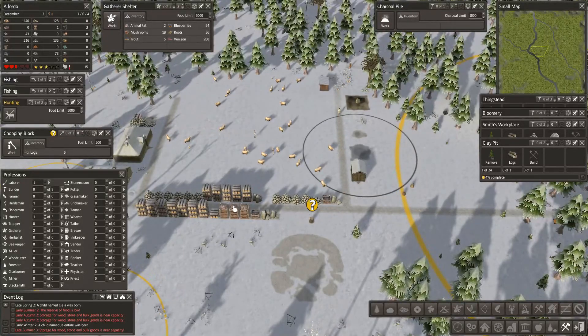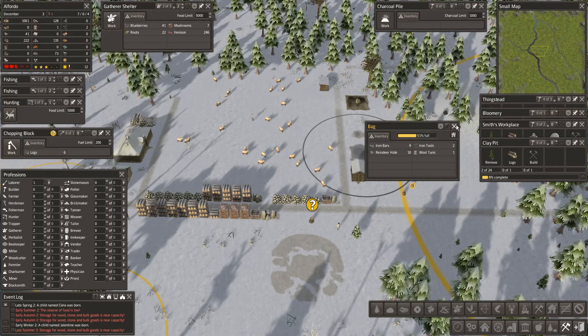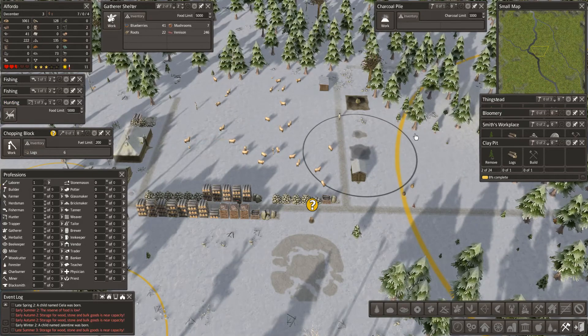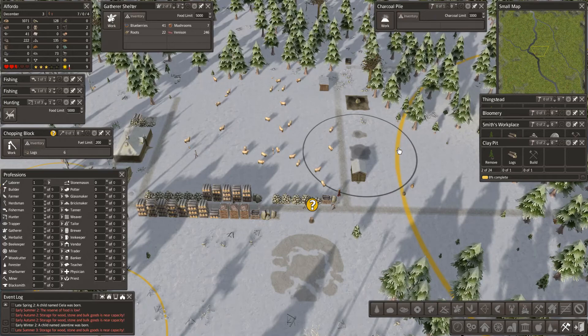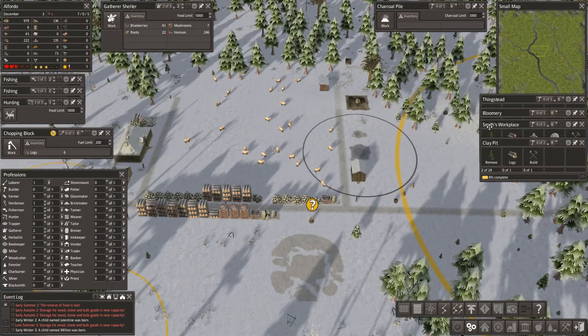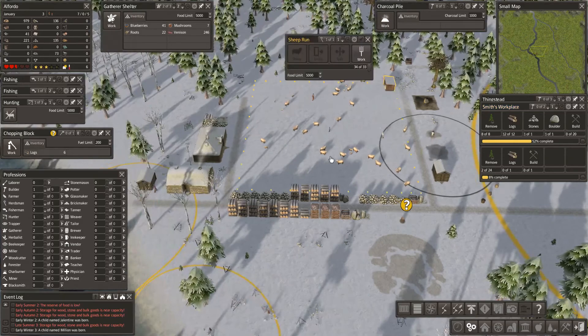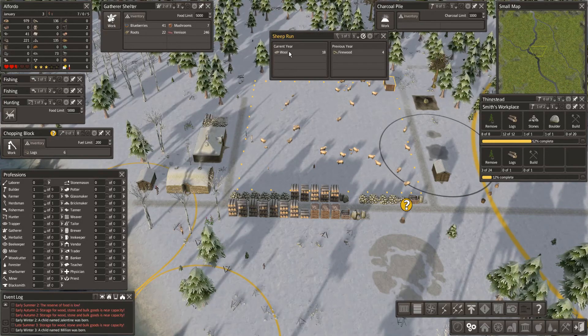We have, as far as I can estimate, plenty of stone and plenty of logs to build these things. What we haven't got is clay. I do have some iron bars in one of these stockpiles, so if I could get a bit of charcoal and some iron bars I think I'd be away - I could make a few tools. Only two tools at the moment. The smith's workplace - we have the logs we need, builder go build that.